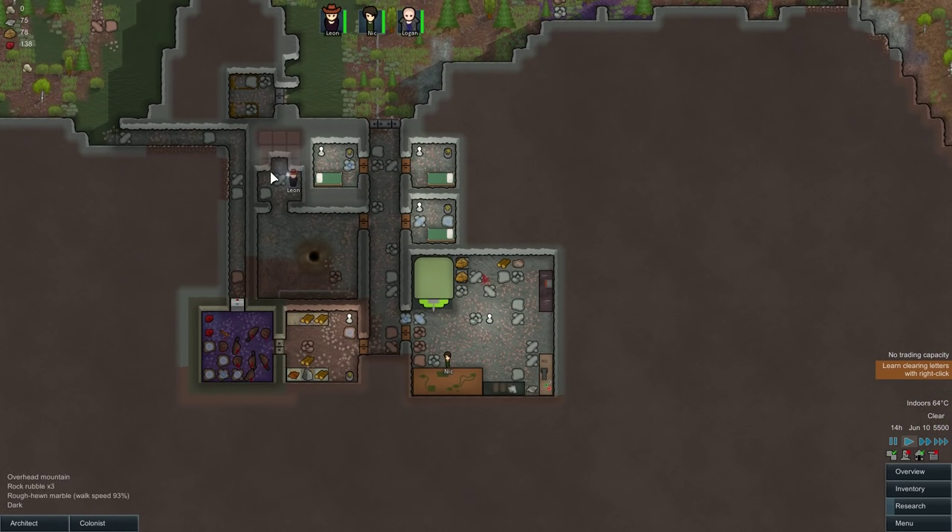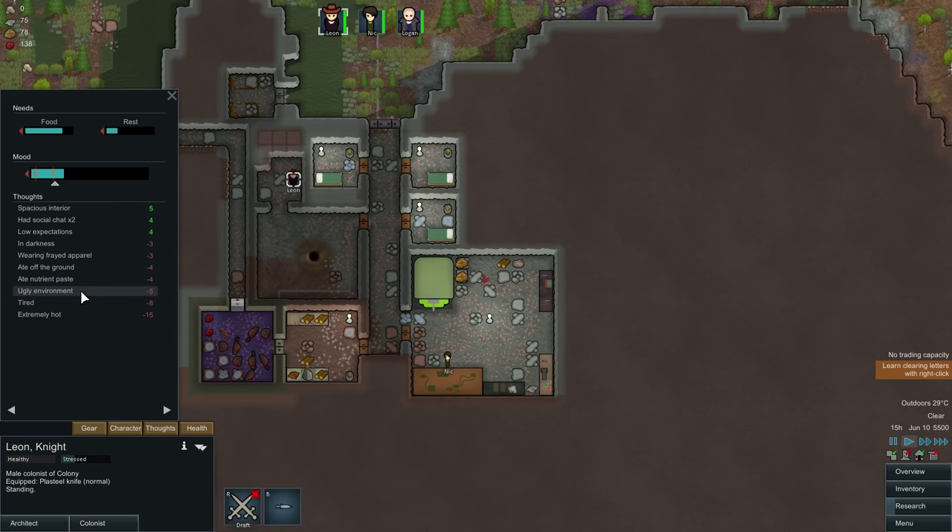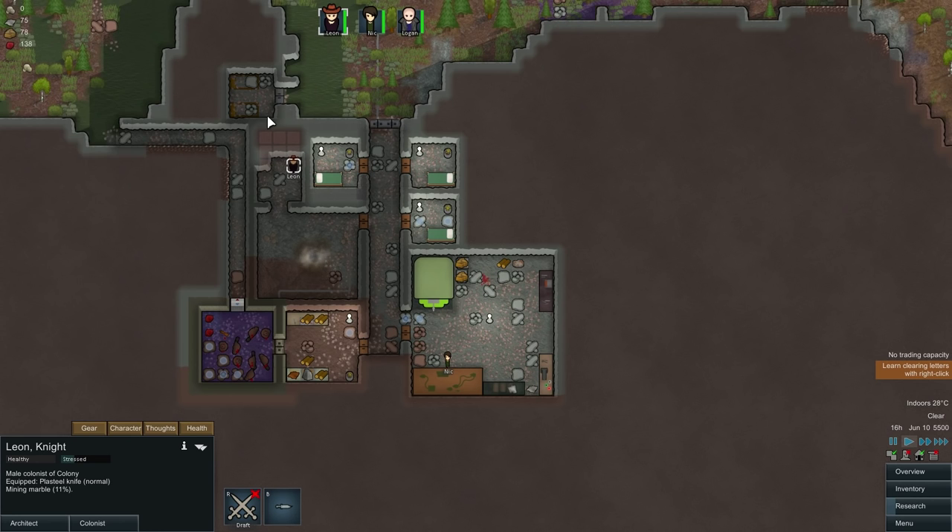I'm looking forward to seeing this be constructed soon. This room is a very hot temperature so he's probably thinking yeah, he's extremely hot. I think the least amount of time that they're in here the better, because he's in a terrible mood at the moment. I really want him to finish that as soon as possible. Our research is coming along, which is good. I'm gonna allow Nick to continue doing that at the moment. I'm alright with the nutrient paste being in here.